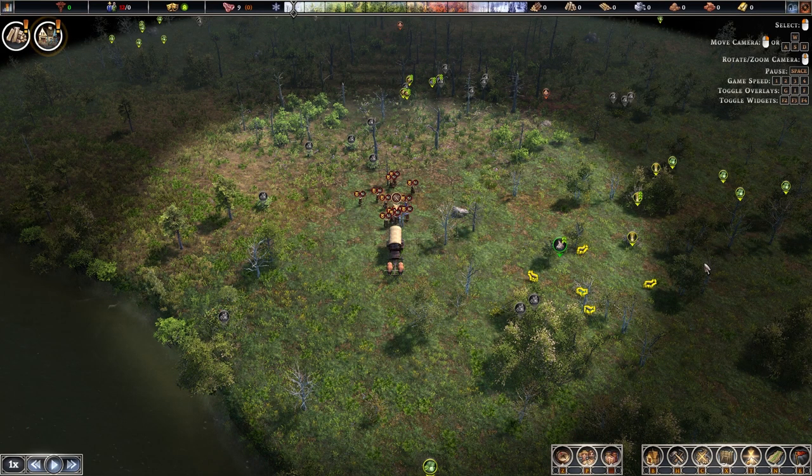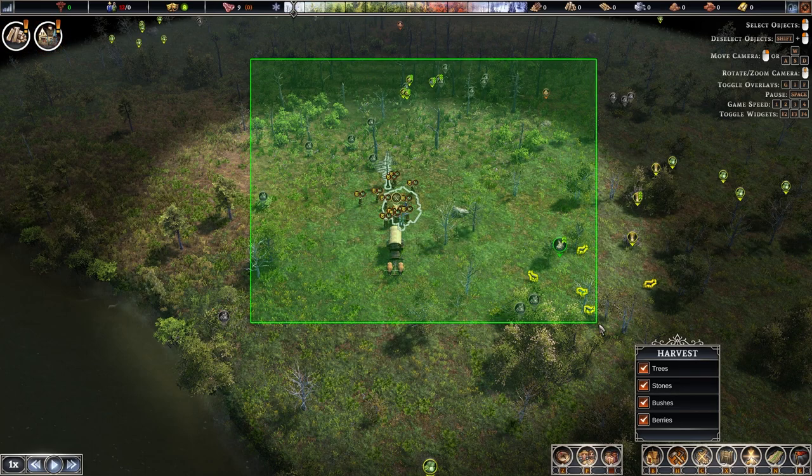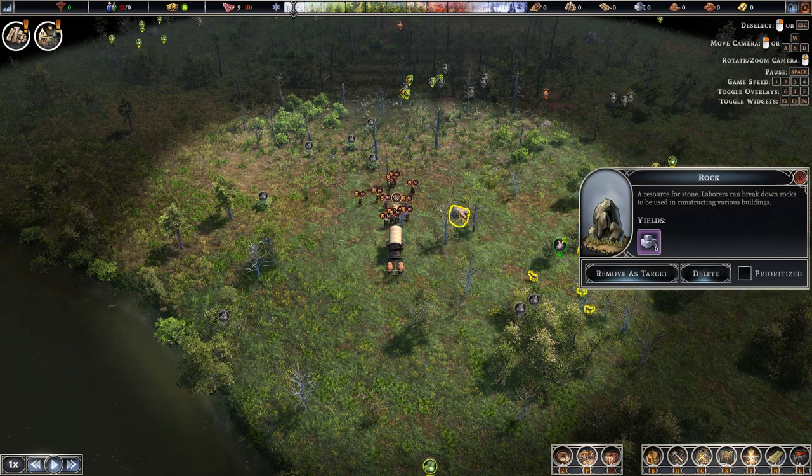To harvest resources, you can click hotkey H or the harvest resources button at the bottom right. You can uncheck resource types to select only what you want to harvest, then drag over the area. Resources will get a white outline showing which ones will be harvested. If you want to prioritise a certain resource, like a rock when you're low on stone, click it and select prioritise. You can also remove it as a target.